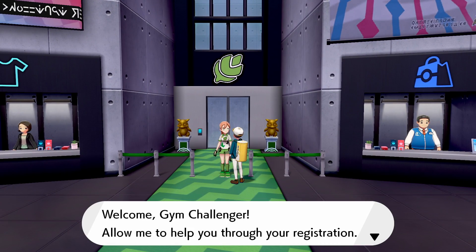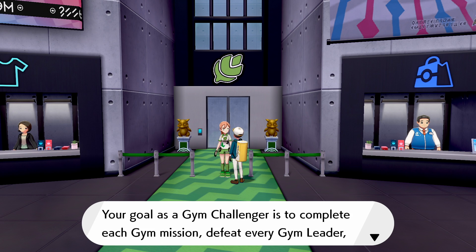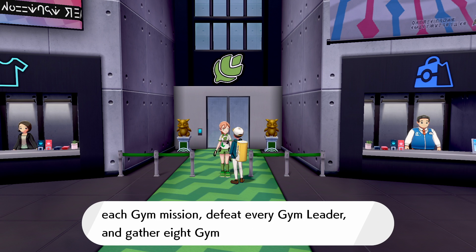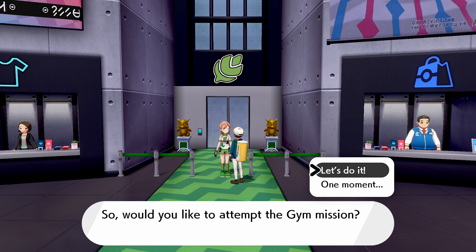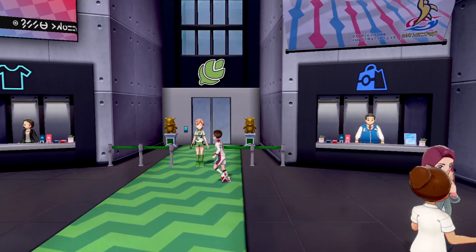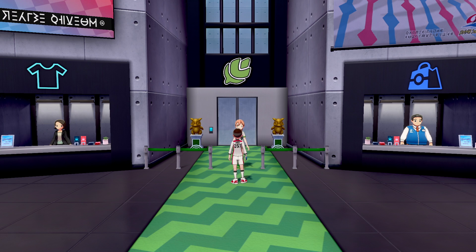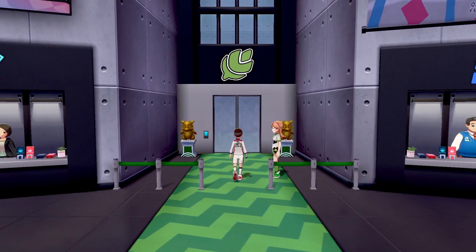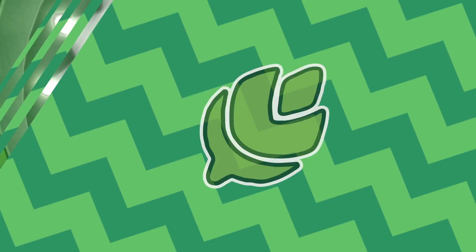The registration desk gives us a quick refresher: our goal as a Gym Challenger is to complete each Gym Mission, defeat every Gym Leader, and gather eight Gym Badges. We attempt the Gym Mission and must change into our uniform — it's kind of preset. You will not be wearing your regular clothes into the Gyms. You did get to choose your uniform number, and I love that it turns the Gyms into basically a sport for the fans.